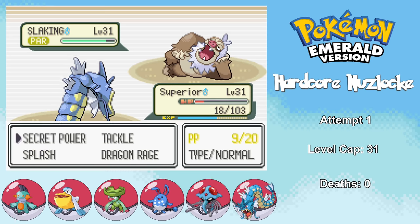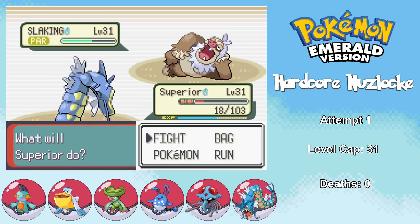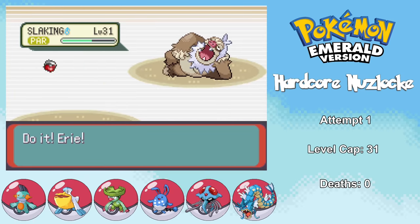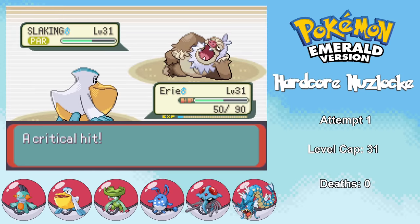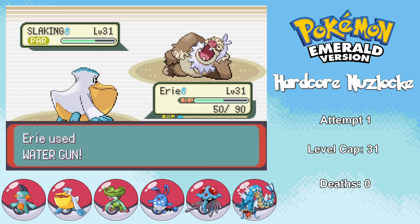Norman has Slaking, and this thing is super scary with its legendary stats. Knowing that he's going to be loafing around, I go for a Dragon Rage just to lower his health a little bit before switching out into Pelipper. This is the part where it's really important that Pelipper got Protect earlier in the run — one of the easiest ways to beat Slaking is to use Protect on the turn it attacks and attack while it's loafing around. After cycling through Protect and Water Gun for a few turns, I get my fifth badge in what's probably the worst battle I've ever played.